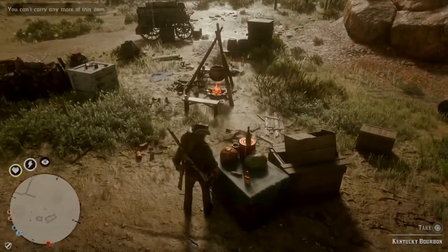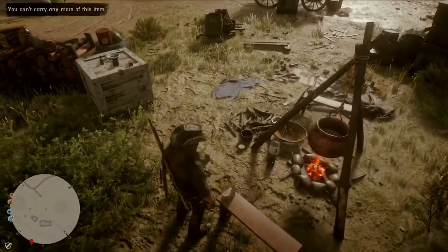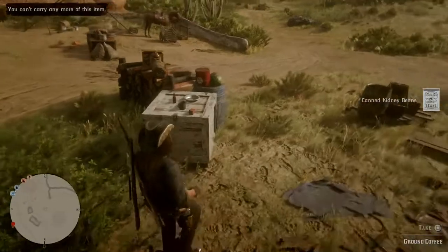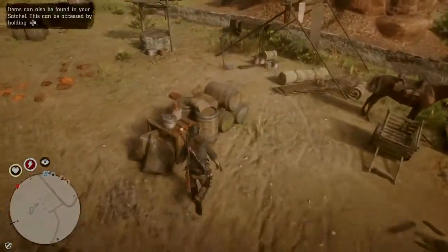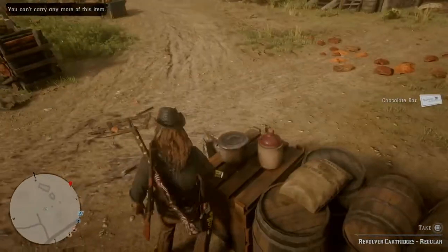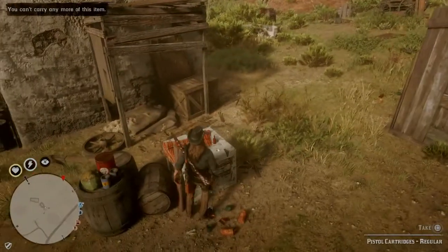Then there will be Kentucky bourbon and salted meat. I'm full on the bourbon — imagine that. Canned vegetable. There's also gin in the wagon I should have picked up. Shotgun shells. Candy. Revolver shells. Pistol shells.